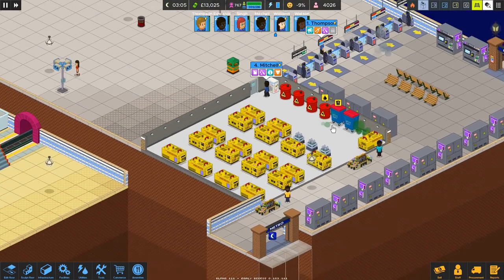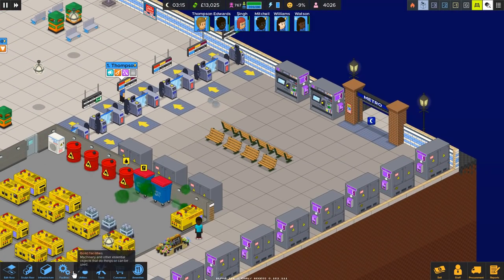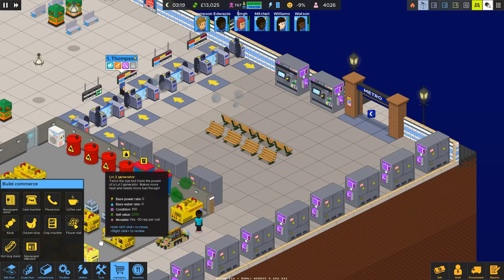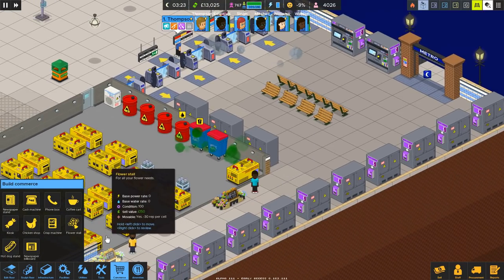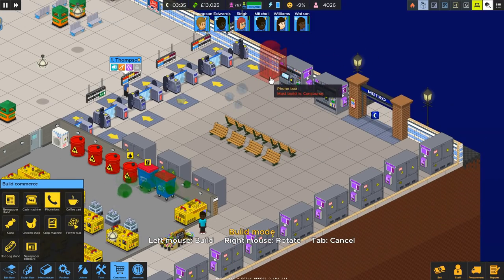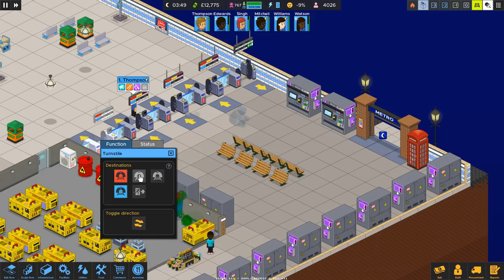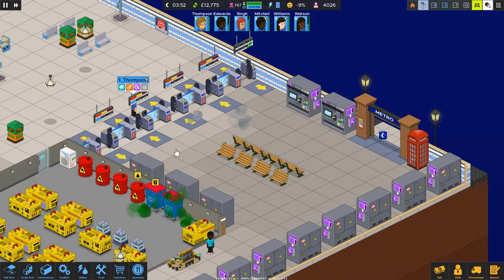We'll come back to that in just a moment. Right, is everyone left? Not everyone's left just yet, so I might as well continue over here. Commerce then — we got some flower stalls, which is good. We'll drop down a phone box, which I can squeeze in just there to kind of help them out. We'll switch this around because it's obviously an entrance.